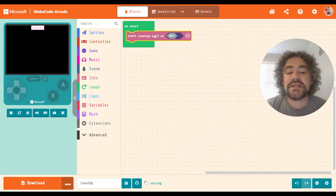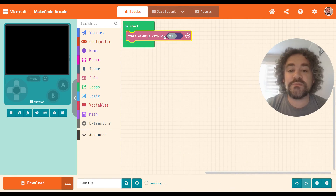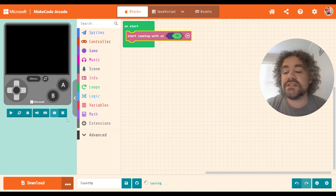There is a plus sign behind it — this is new. You can actually have the Count Up with the UI turned on or off. UI is an abbreviation for User Interface. Basically what this is saying is: do you want the player to see the Count Up? If it's on, they will see it. If it's not on, they won't, but it's still counting. You just won't see it.